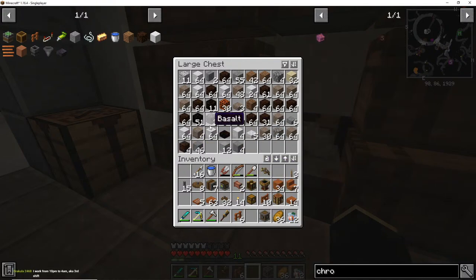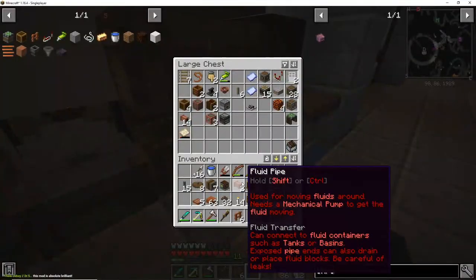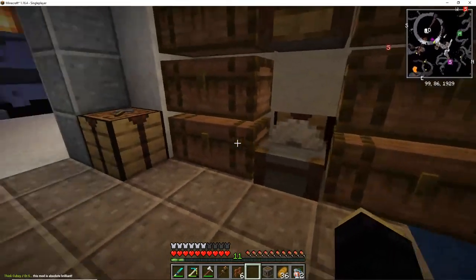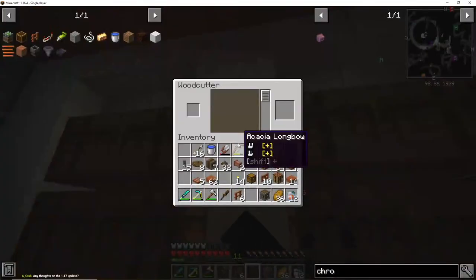I work from 10pm to 4am, aka third shift! Oh, are you working right now? This mod is absolutely brilliant — yeah, it's great. Let's just get some stuff out of my inventory that I don't really need. We've got some dolomite.